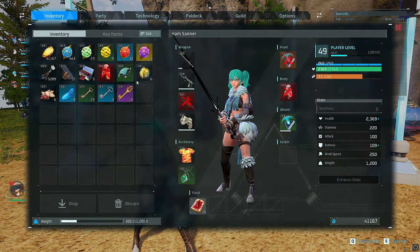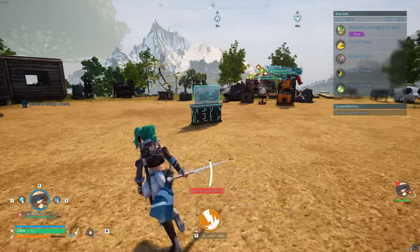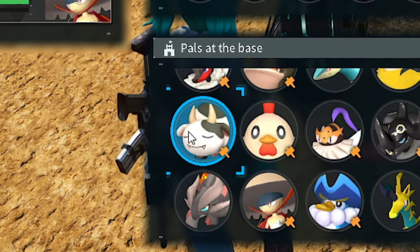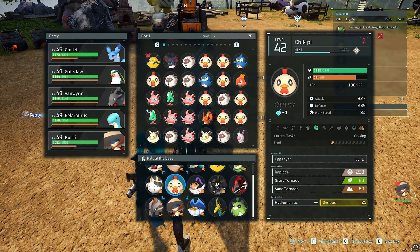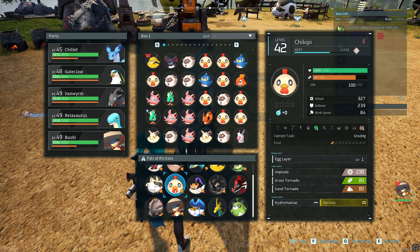There are some prerequisites you need — a select few pals, specifically three of them. You need the cow, the chicken, and the bee. These are the most important three, and then you also need other pals that can create and harvest for a plantation.